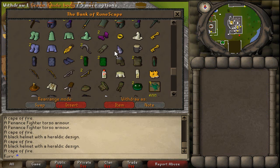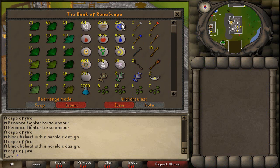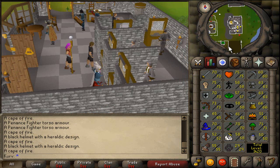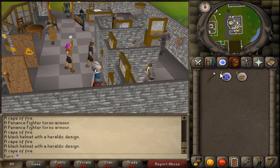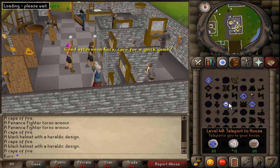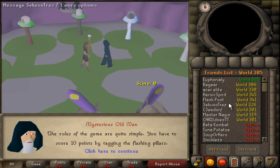Hopefully my total level will go up with combat, slayer, prayer, and magic. I really want to get my strength and defense up. I want to keep attack at 70, because eventually a high strength and defense will make a great pure build — I'm thinking 70 attack, 99 strength, 99 defense. That'll be so sick. But right now I just want to show you guys my house — I teleport there constantly.